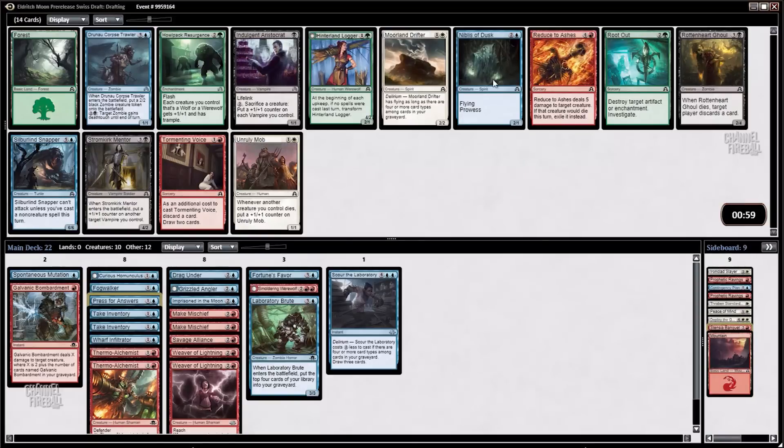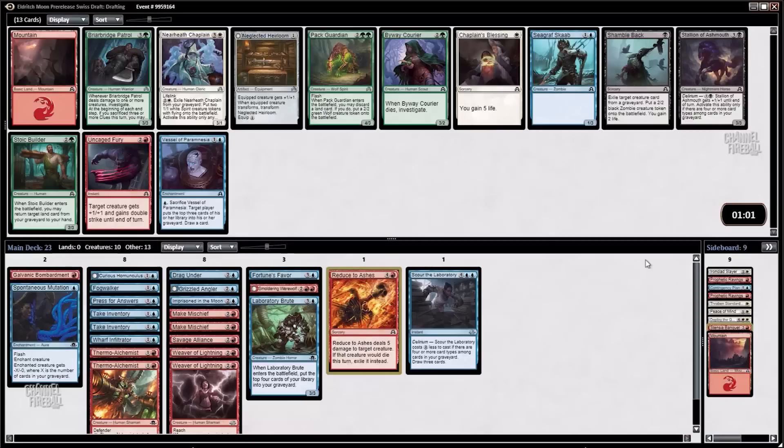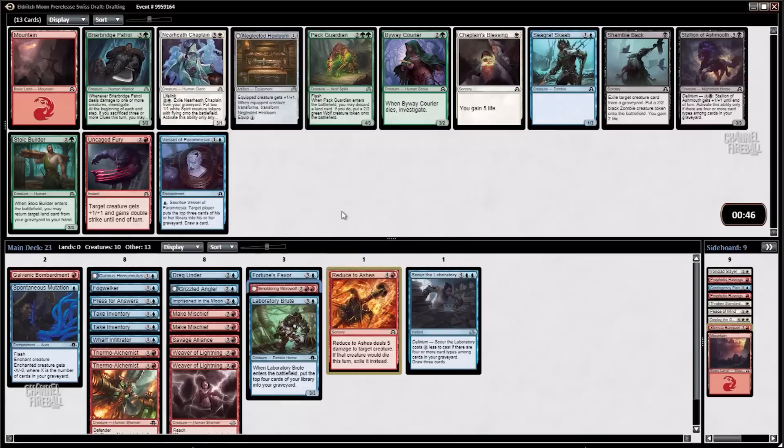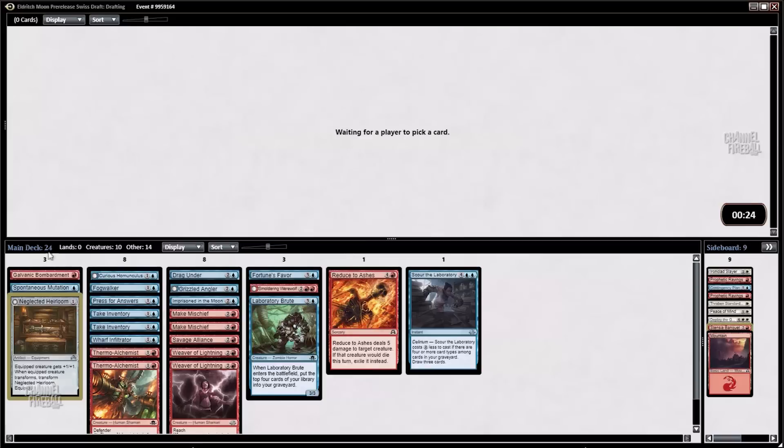Reduce to Ashes. Nibblis of Dusk would be good, and Tormenting Voice is good too. I feel like we probably just need the Reduce because we've got a decent amount of removal but not much to deal with bigger creatures. I'm going to take the Reduce and hopefully get back the Nibblis or the Tormenting Voice — those would both make the cut. There's a Neglected Heirloom — it would go on the Uninvited Geist. If you flip that guy over you're probably winning anyway. There's not much for us here otherwise. I think I'm just going to end up taking the Heirloom, though I wouldn't be surprised if it didn't make the cut. We'd need to pick up quite a few red werewolves to make that worth it.